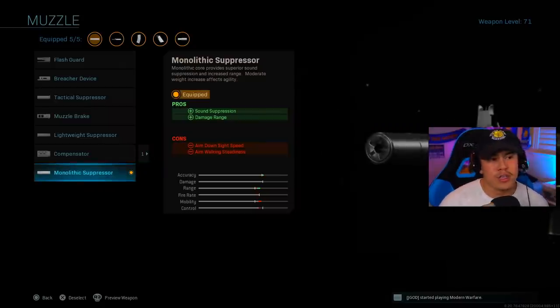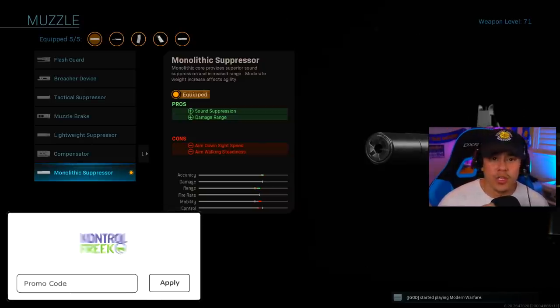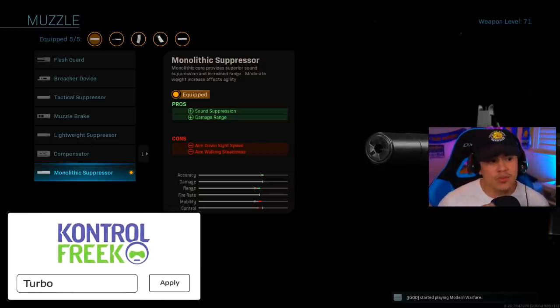For the muzzle, I'm rocking the monolithic suppressor. This one's going to give us that damage range and sound suppression combo, so this is a really great two-for-one, especially if you like to stay stealthy and you don't want your weapon showing on the enemy compass when you're firing. That damage range boost you do get is also really nice.